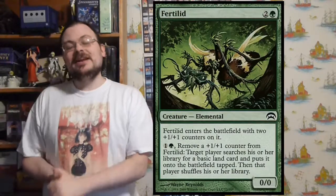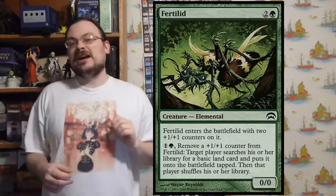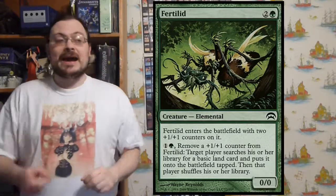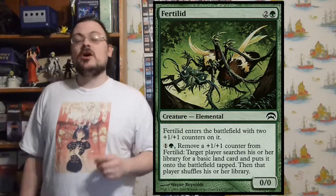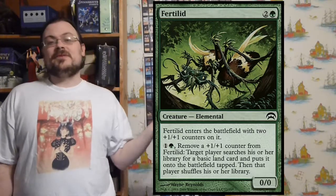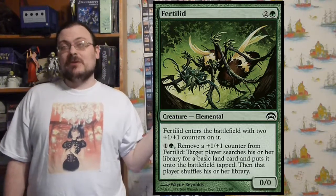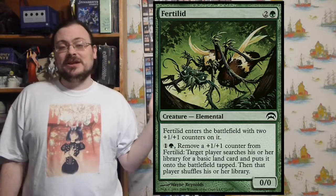Fertilid — it's technically a 0/0 creature, but it comes into play with two plus one/plus one counters so it doesn't die right away. For a colorless and a green, I can remove a plus one/plus one counter from Fertilid, search my library for a basic land, and put it into play tapped. So I can effectively play a Fertilid, use it up, and get lands in its place. If I have some way of bringing it back, I could keep getting lands.